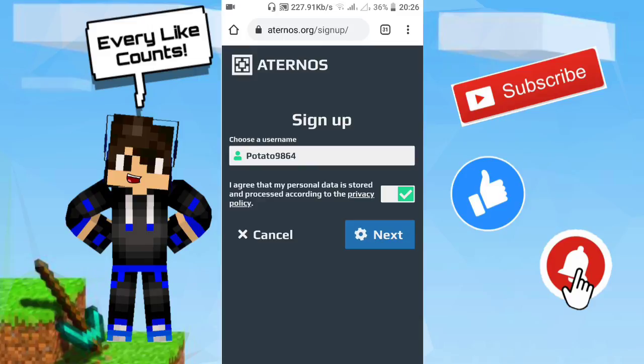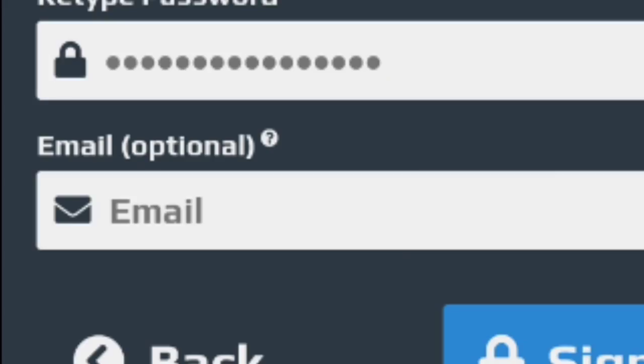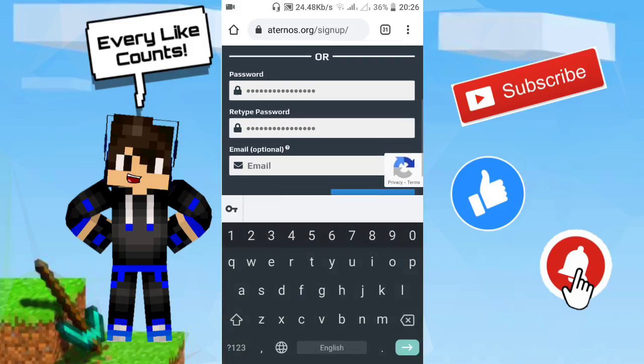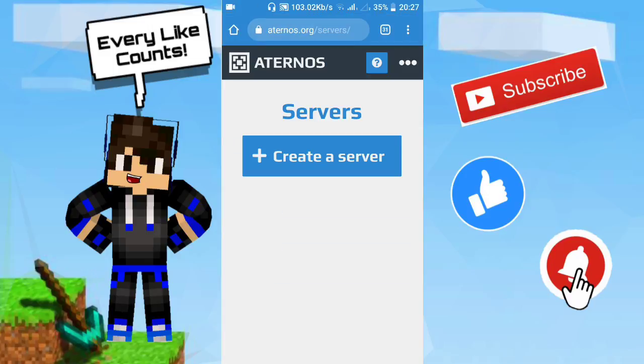After choosing your username, click Next and wait. After that, you can sign in with Google or just put in a password — you don't even have to put your email, that's optional. After typing a password, make sure to remember it. Then click Sign Up at the bottom in the blue button, wait, and there you go.